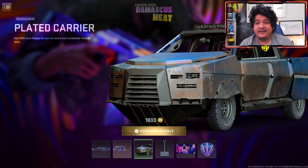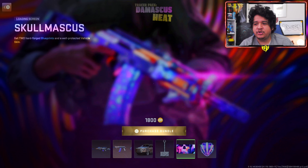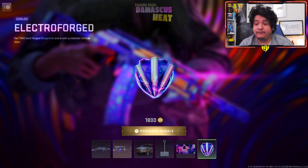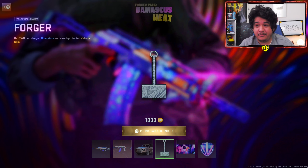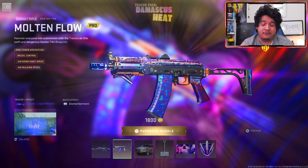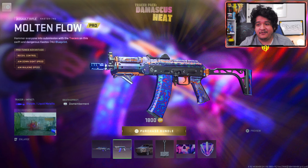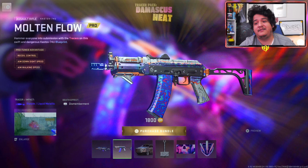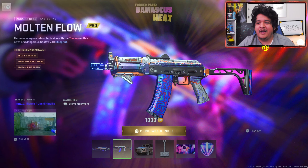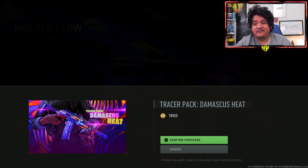Next up we got the vehicle skin of the plated carrier, the Forger weapon charm, the Skull Mask loading screen, and the Electro Forged emblem. So it's 1800 COD points. Honestly, the only W I see is the Cast Off 74U. So if you wanted Cast Off 74U tracers, then this would be the better bundle than the Kevin Durant bundle, because I don't think anybody cares about the Tempest Torrent. So it's up to you if you think 1800 COD points is worth it.